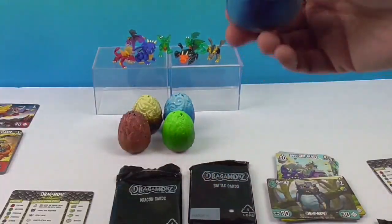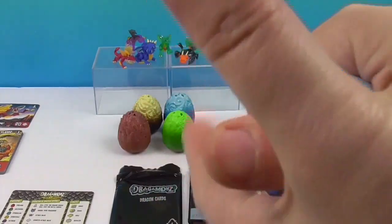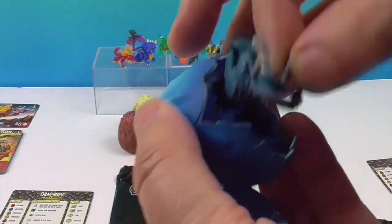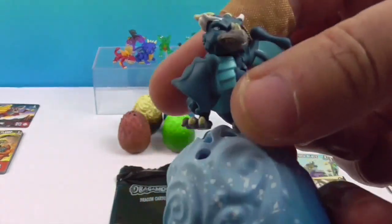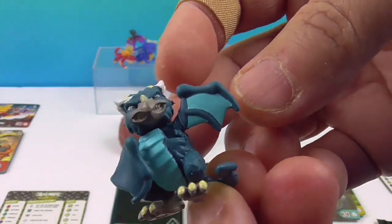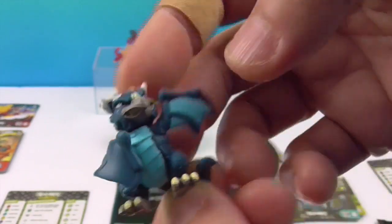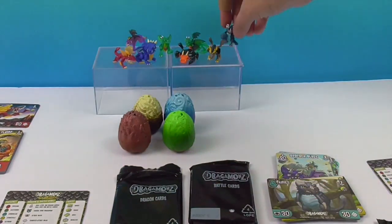Cracking a blue egg — ooh, I love this color egg! It's like Let It Go! So that's Stormclaw. Very cool looking — he's got his dragon wing in front of him, kind of like a bat wing. Looks like some kind of bird combo. Awesome.